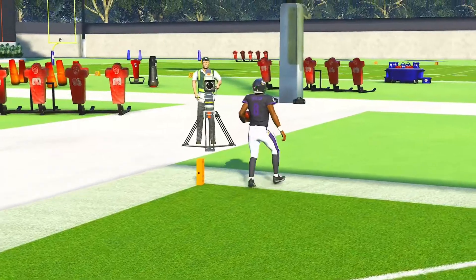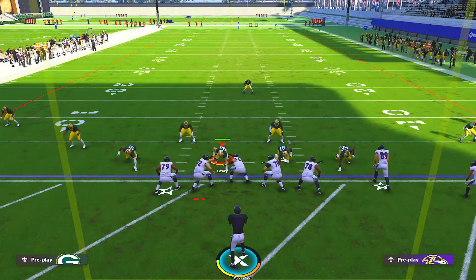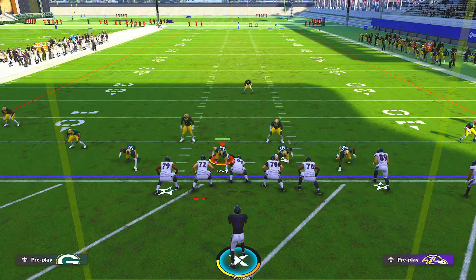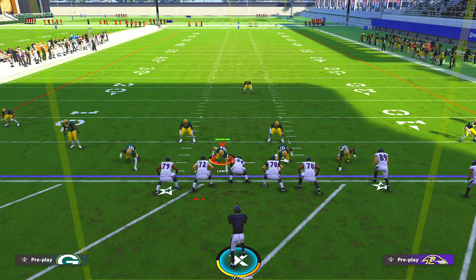99-yard touchdown — no big deal. That is what happens when you face this glitch. So if you see all your zone defenders freeze against the quarterback, automatically assume they are doing the glitch. Now let's talk about how you can go about playing defense against this particular glitch.